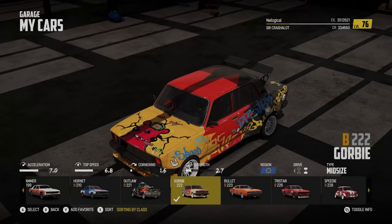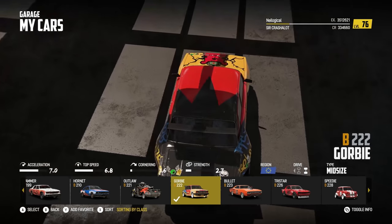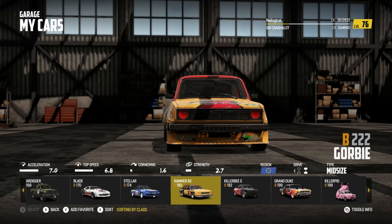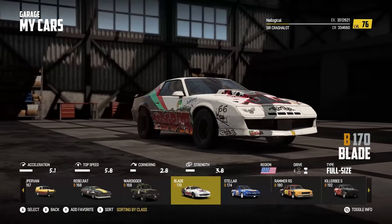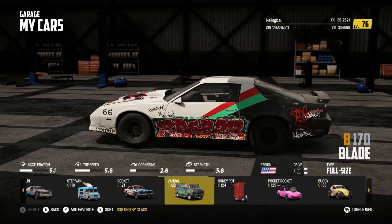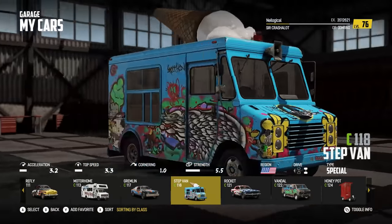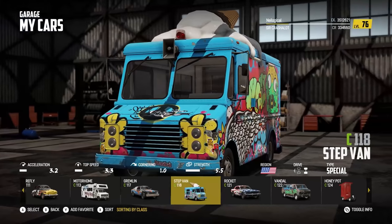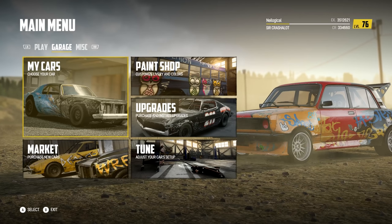Let's check those out now. This is the first one, the Gorby — I'm seeing a lot of BMW here, but there's some other stuff in there. I love the wide body look. Really sweet looking. The second car is the Blade, and the influence here is pretty obvious — I'm seeing a lot of Camaro in this thing for sure. And if we go even farther to the left, there it is — the step van, the ice cream truck, the box truck, which just looks like a lot of fun.